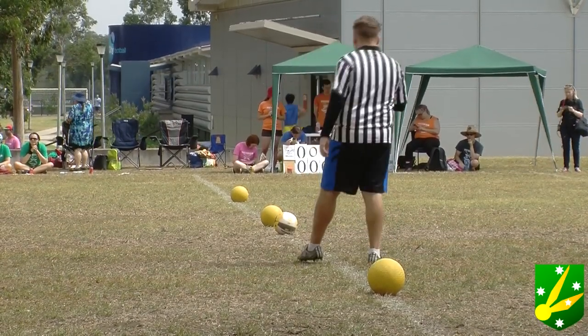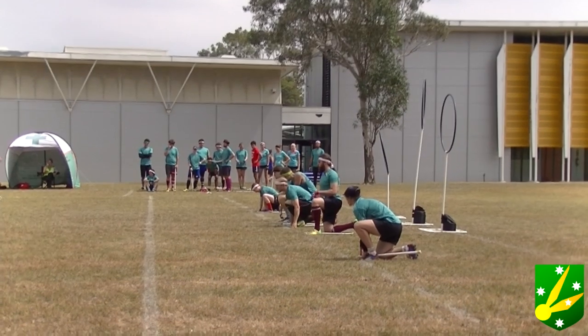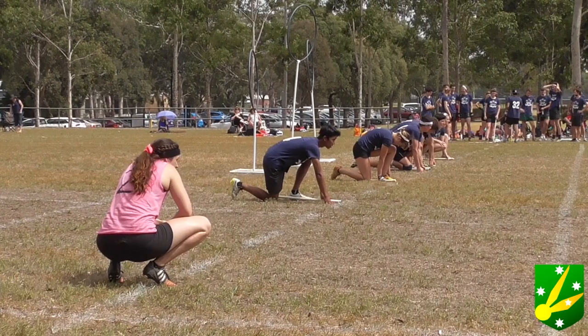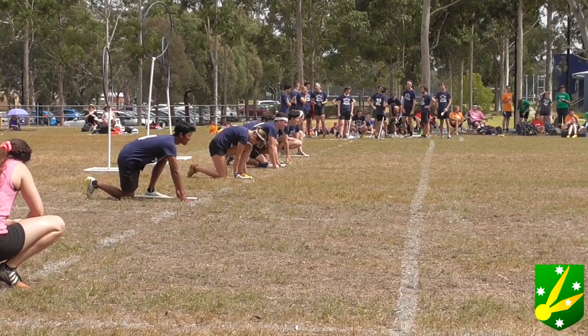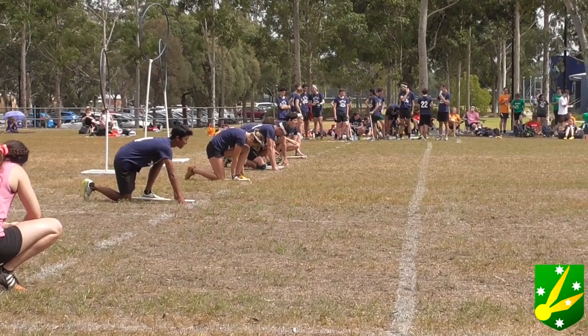The Victorian team is taking a knee now. They've won two out of three at the previous State of Origins. This is the fourth game in the series — the first one in Victoria. We have Kenji Fujihara as our snitch today; he's currently off pitch but you'll see him later. Stephen Butler is the head ref, going over some ground rules and making sure everyone's ready to go.